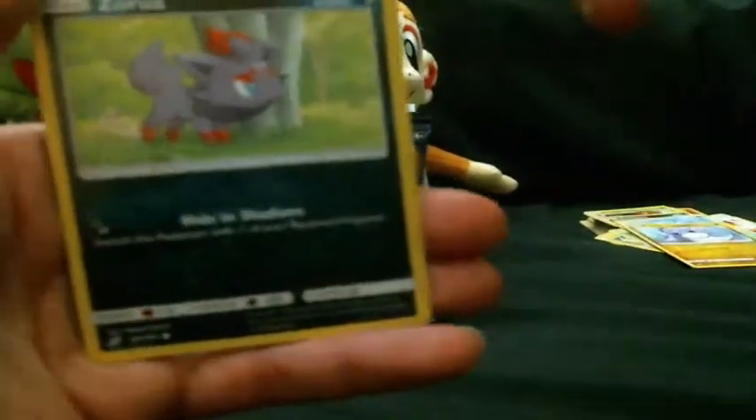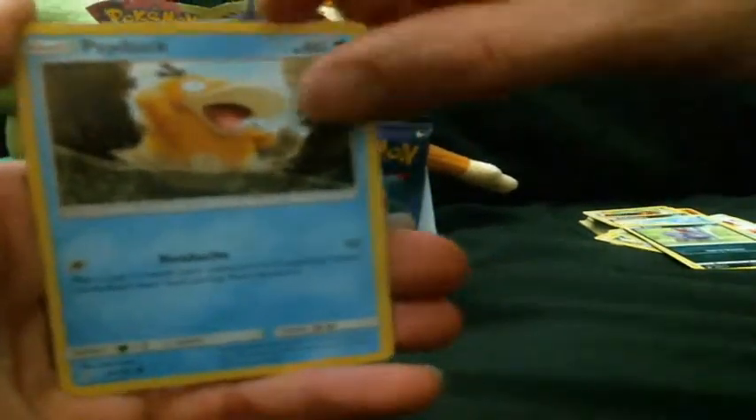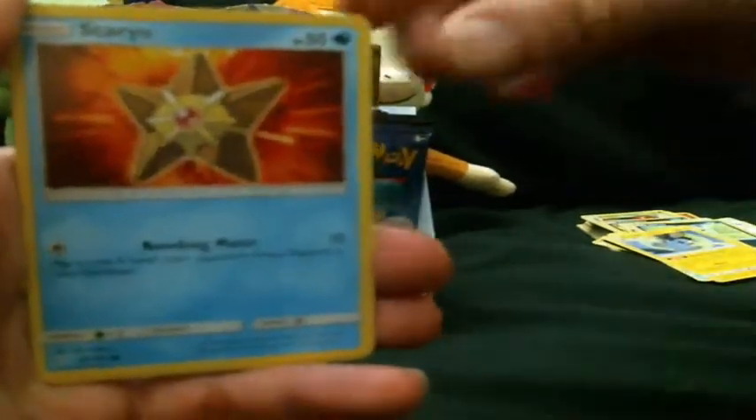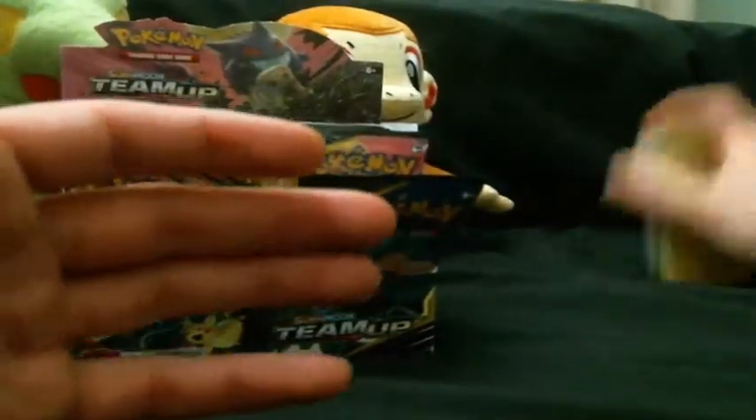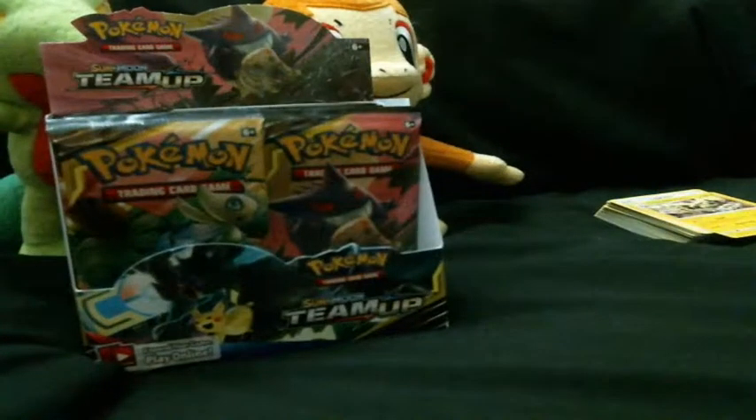Seventh pack: Joltini, Zorua, Psyduck, Emolga — looks absolutely evil — Stardew, Lightning energy, Kangaskhan, Heliolisk, Sabrina's Suggestion — if she could focus — reverse Kakuna, and a Zeraora with a regular rare.